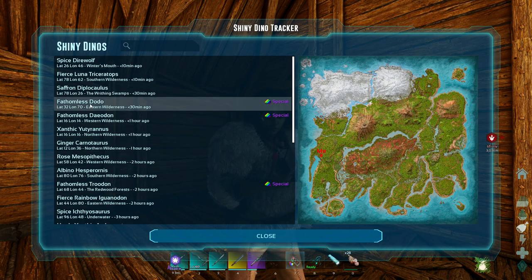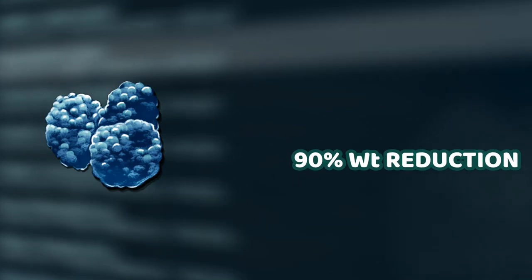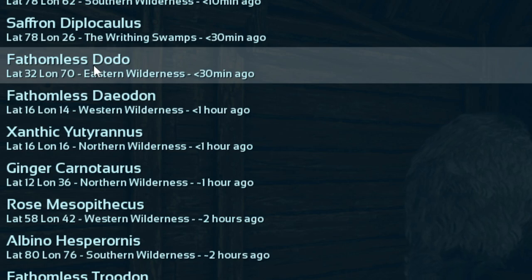We are looking for Fathomless creatures. Fathomless are very special — not only are they always blue-colored, but they have a 90% weight reduction in their inventories. And right now there are two of them. I've never seen two at the same time. It's amazing.